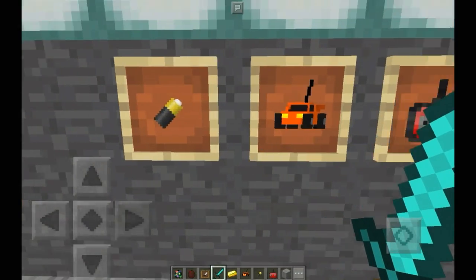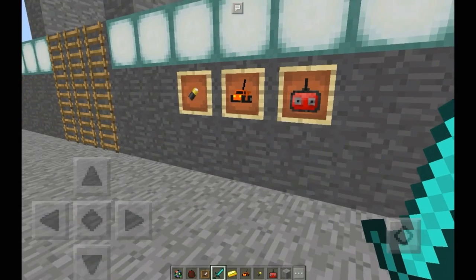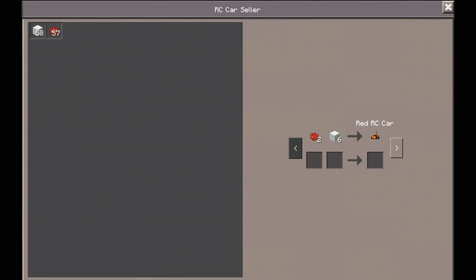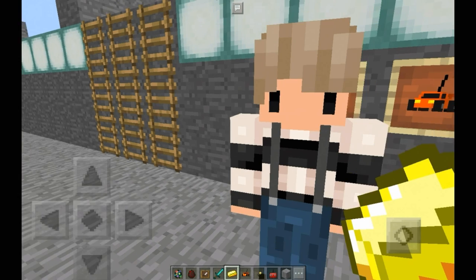First things first, what you need to actually get is the battery, the red RC car, and the controller. To get the batteries, what you have to do is spawn in a villager. You have to take your gold ingots and go all the way down here so you can actually get your batteries — like this. And basically that's how you get batteries within the game.